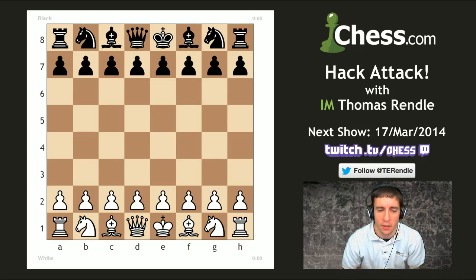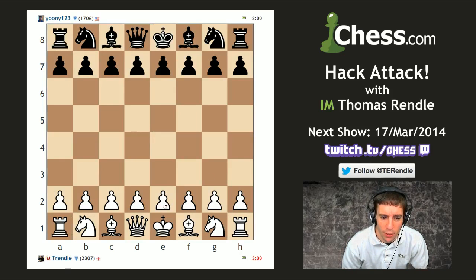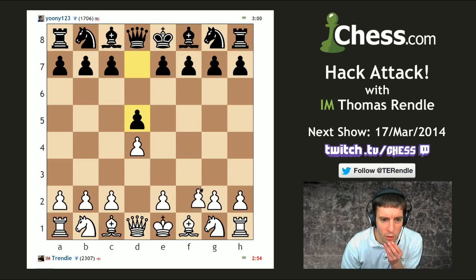Yes, game number one: I'm going to attempt to move the pawn on e2 last out of all of my pawns, unless I need to move it to keep the game from being completely ridiculous. How are we going to go about doing that? I think d4 and f4 is a good start.